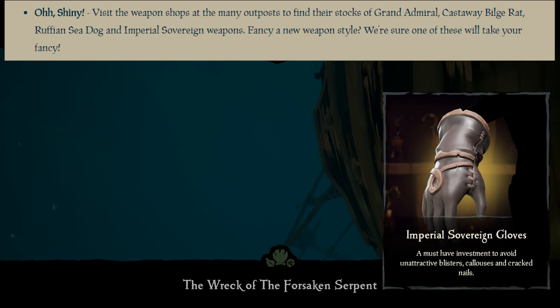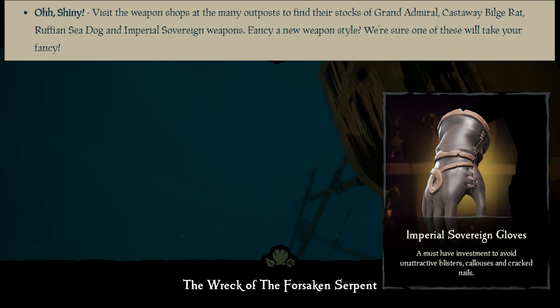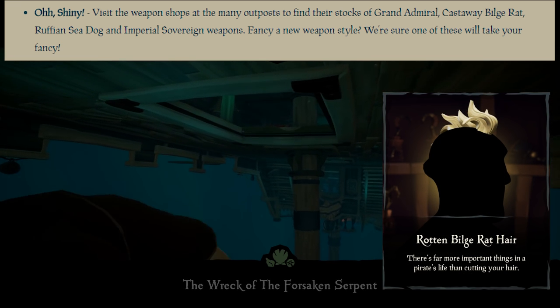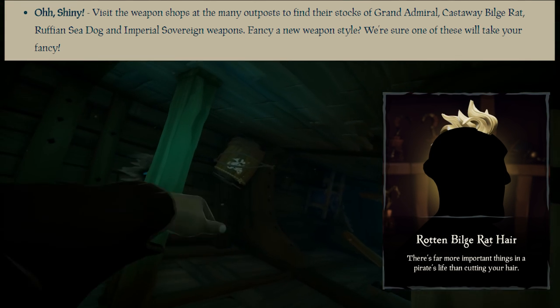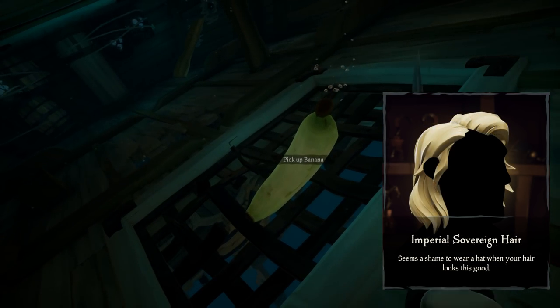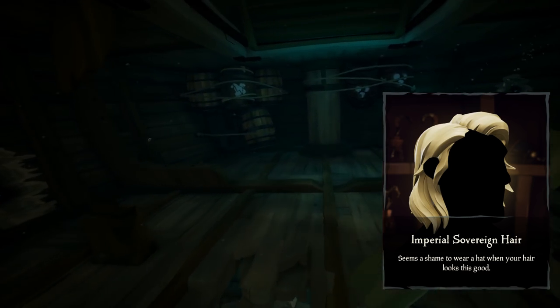Oh, shiny! Visit the weapon shops at the many outposts to find their stocks of Grand Admiral, Castaway Bilge Red, Ruffian Seadog and Imperial Sovereign weapons. Fancy a new weapon style? Some of them look very similar to others we already have, some look very different, so there's a little bit of everything here.